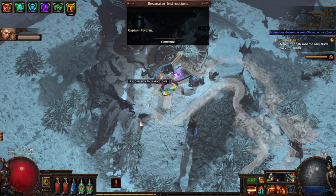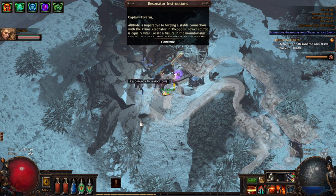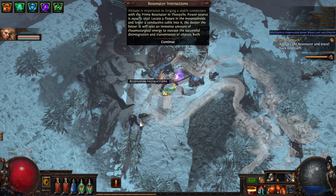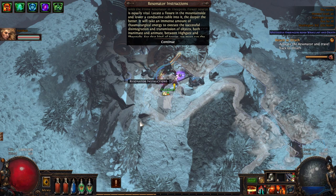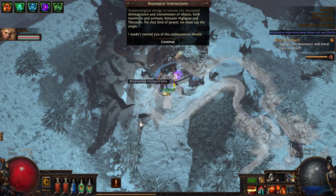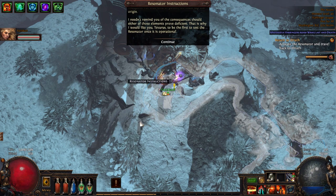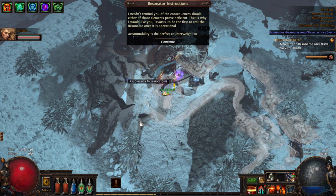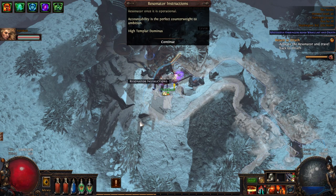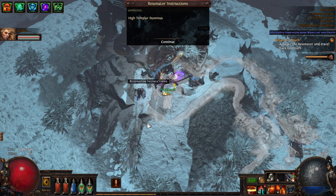In-game NPC instructions: 'Captain Tavares, altitude is imperative to forging a stable connection with the prime resonator in Theopolis. Power source is equally vital - locate a fissure in the mountainside and lower a conductive cable into it, the deeper the better. It will take an immense amount of thaumaturgical energy to execute a successful disintegration and transmission of objects between Highgate and Theopolis. For that kind of power we must tap the origin. That is why I would like you, Tavares, to be the first to test the resonator once it's operational. Accountability is a perfect counterweight to ambition. High Templar Dominus.'